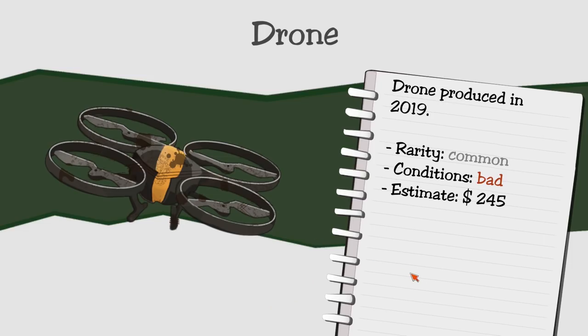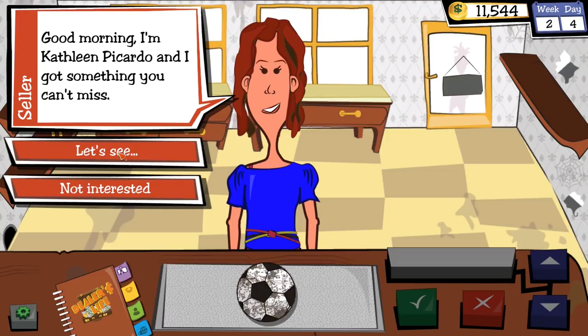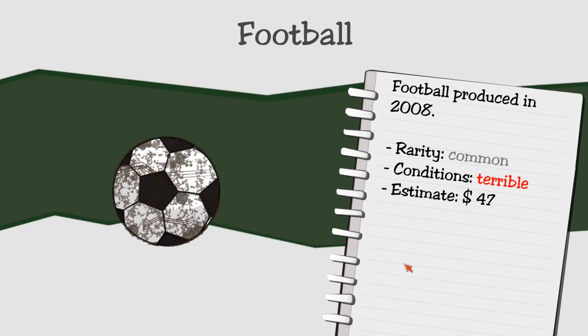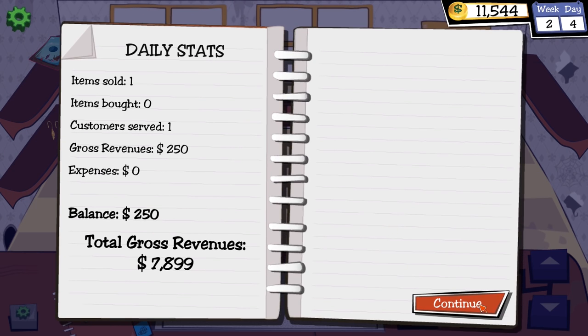What is that on your upper lip? Another customer wants to sell me a drone again. I'm going to go with a loose no — take whatever that is on your upper lip and get out of here. Kathleen the elf lady has a football/soccer ball depending on what country we live in — common rarity, terrible condition, $47. I think you can just take your soccer ball out of here.